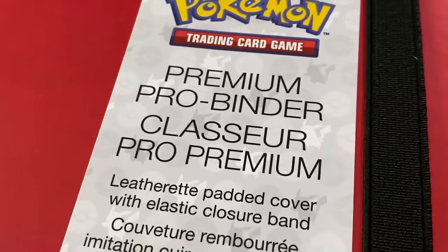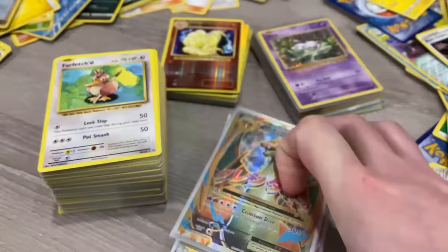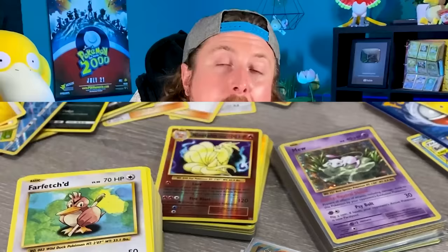The binder I'm using today is made by Ultra Pro — this is their Pokemon Pokeball binder and it holds up to 360 cards, which fits any Pokemon card set. When I build my Pokemon card binders, I like to sort everything out from commons and uncommons to rares to holo rares to ultra rares. Once I have everything sorted out I grab my commons, uncommons, and rares and start in numerical order.